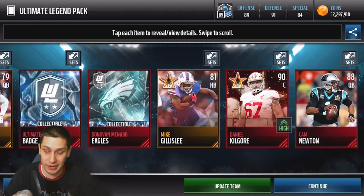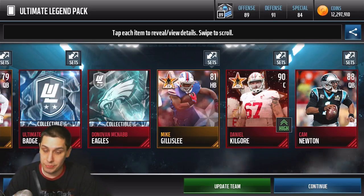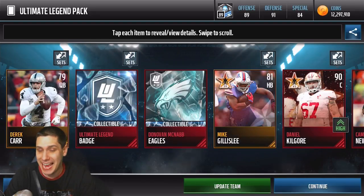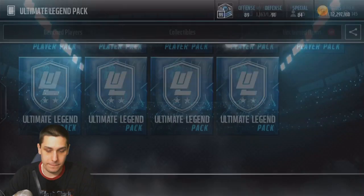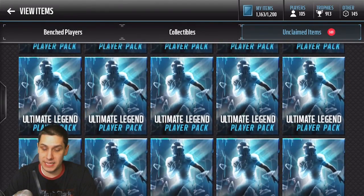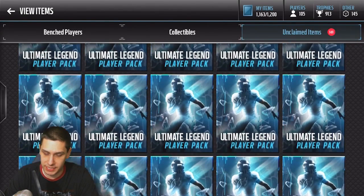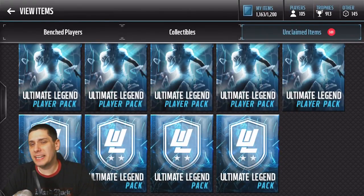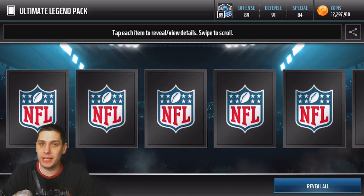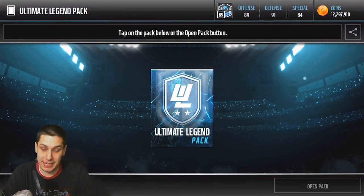We hit a nice center card and a Cam Newton — an 88 overall Cam Newton and a 90 overall Daniel Kilgore. These season stars cards can actually make you some profit; I made a video on that last week so make sure you hold onto those. We get another Donovan McNabb card as well. I also have a whole bunch of ultimate legend player packs — counting them up, I've got 42 right now. Maybe when I get to 50 I'll open those next week for a good chance at limited editions.